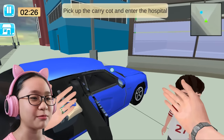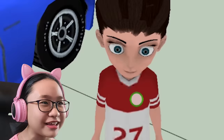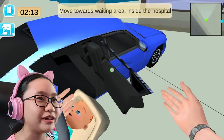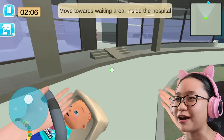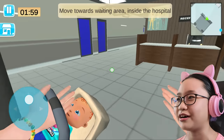Oh yeah, we're bringing them to the hospital because we need to fix his eyes! Look at his eyes — he can't blink properly. Let's go get you, baby. Move towards waiting area inside hospital. Wait, we're not gonna close the door? We're just gonna get robbed! Okay, bye car! Let's go in the hospital.